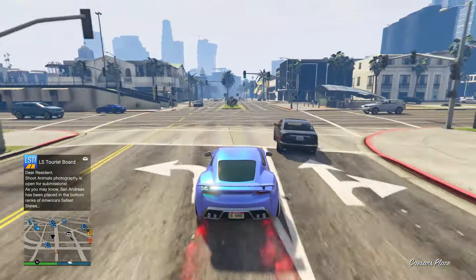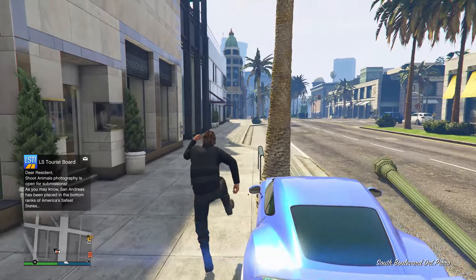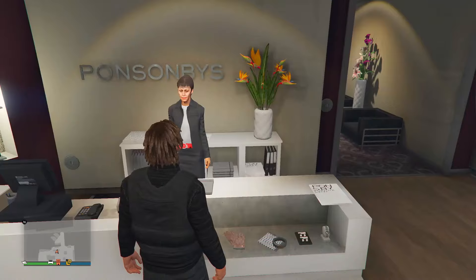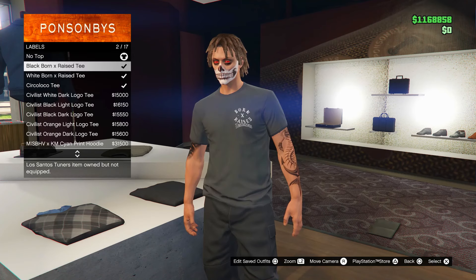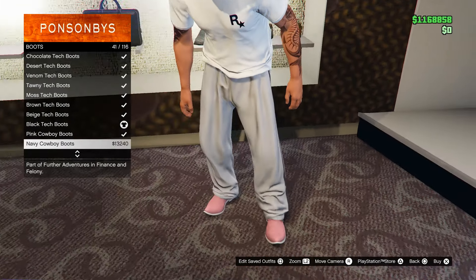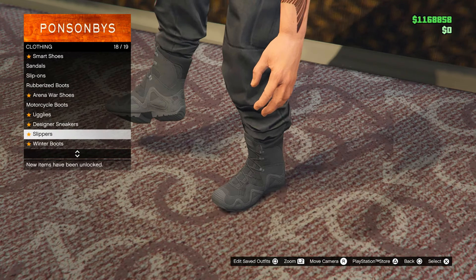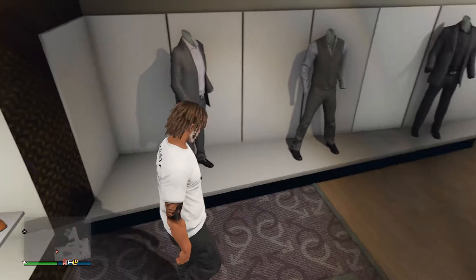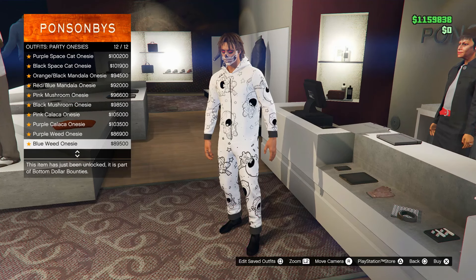Now I'll show you proof this works — as you can see I have the real black joggers. There are fake glitches where you get black heist pants and can't change the shoes, but these are the real black joggers. Look at the footage — I can change the shoes. Some shoes don't work but most do — here you can see bright pink boots working perfectly fine.